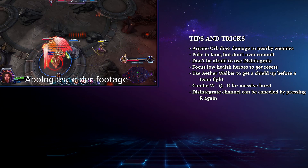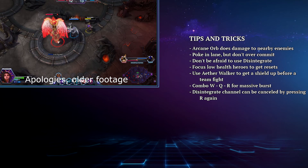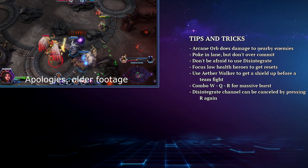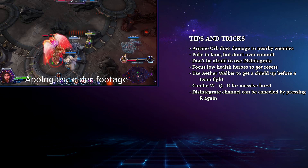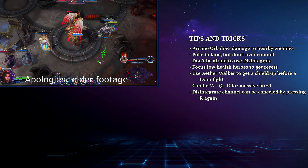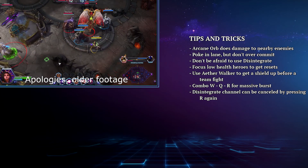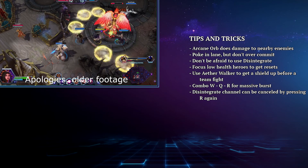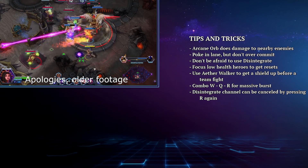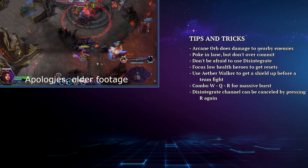Let's go over some quick tips for Li Ming. Keep in mind that Arcane Orb does damage to nearby enemies, so during the laning phase you can help clear the wave and get some damage on the enemy with a well-placed Arcane Orb. It is important to remember that your teleport doesn't have a long range, so when you are in lane make sure you don't over-commit to a kill and find yourself out of position. Also remember that your abilities are rather expensive mana-wise, so try not to waste all of your mana poking the enemy and find yourself out of mana for objectives. A Li Ming with no mana does zero damage.